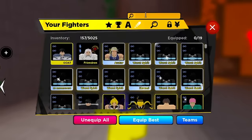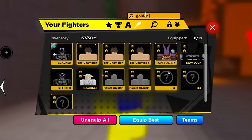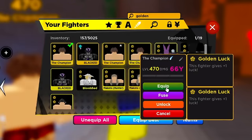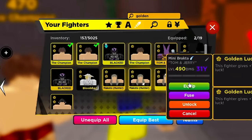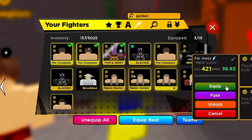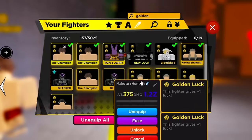Golden luck gives plus one luck per fighter. You can get it from the Requiem passive machine in the Time Chamber or on the main map. I'm equipping golden luck right now — my fighters are giving me plus one and plus one, which is plus two per limit-broken fighter.